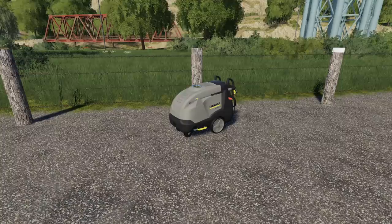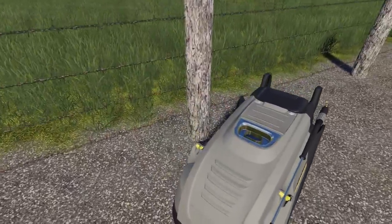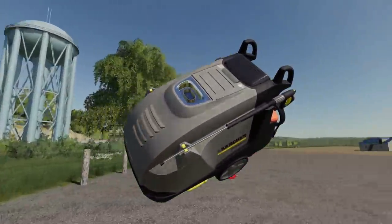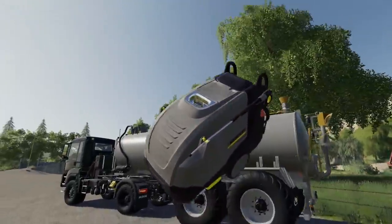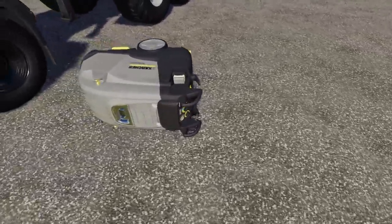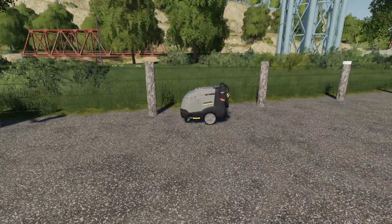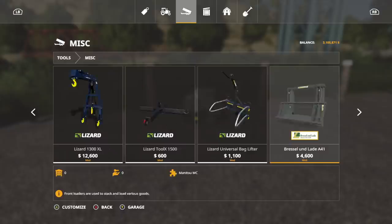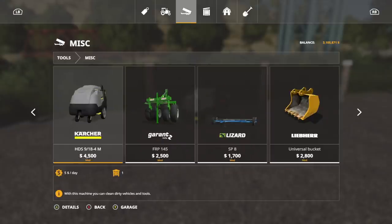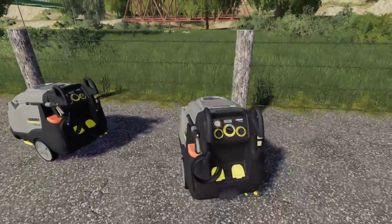Next we have the Kärcher HDS 9/18-4M — let's just call it the Kärcher sprayer. It's a high-pressure washer for cleaning vehicles. What makes it special is that it's portable — you can pick it up just like egg pallets and move it to any farm without buying multiple units. Found in tools under miscellaneous for 4,500. You place it down, and you can pick it up and move it wherever you want. Love that.